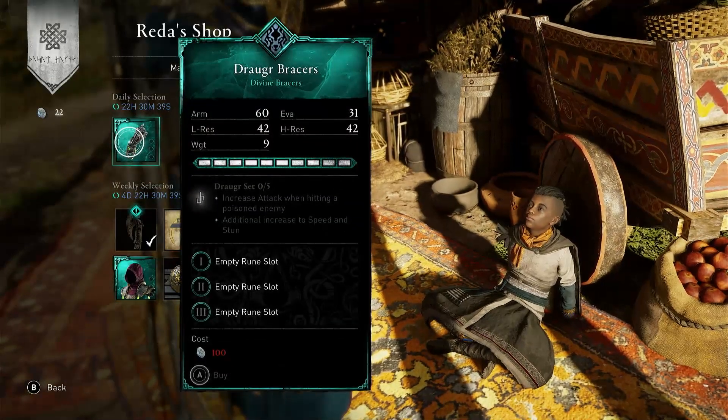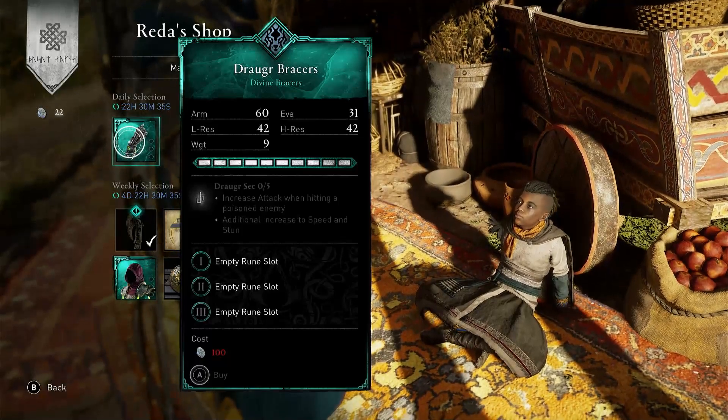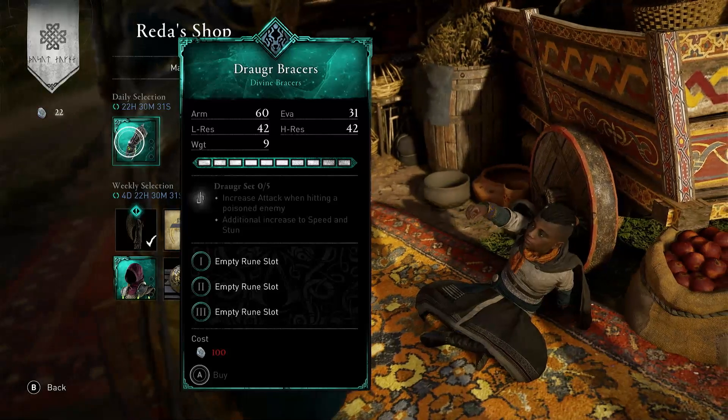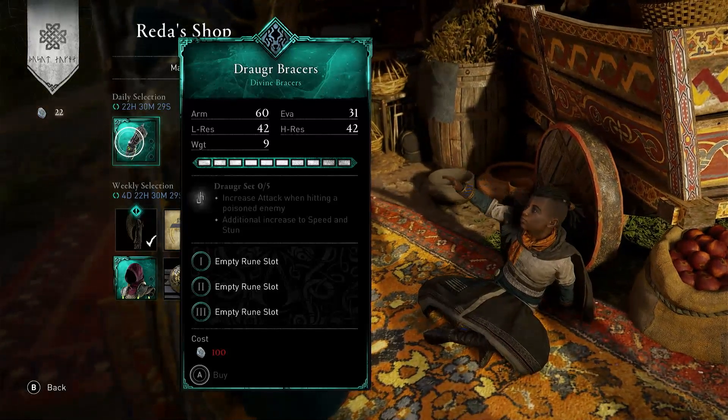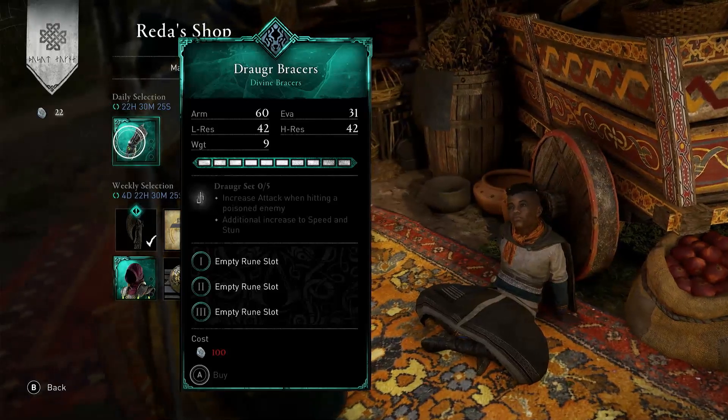We have Drogo Bracers. These are nice for 100 opals. So that's not too expensive. If you complete this Drogo set today, you will get the following: increased attack when hitting a poisoned enemy, and additional increase to speed and stun. And they look nice as well. We'll see you tomorrow.